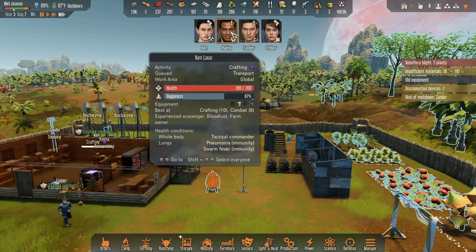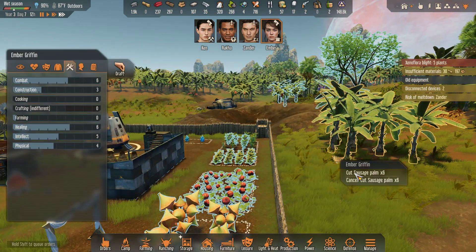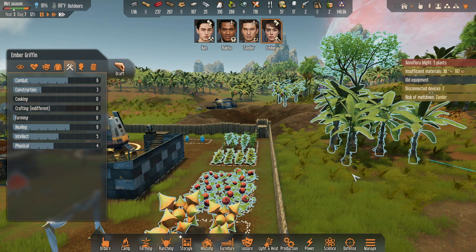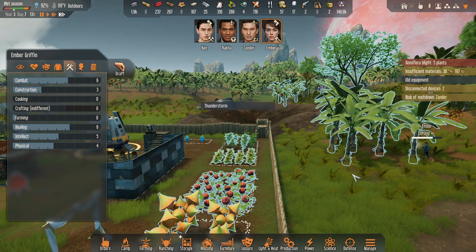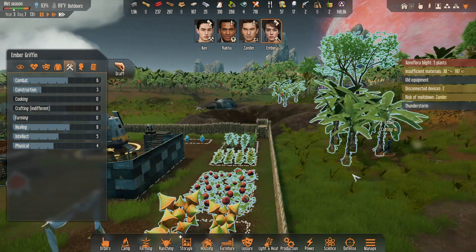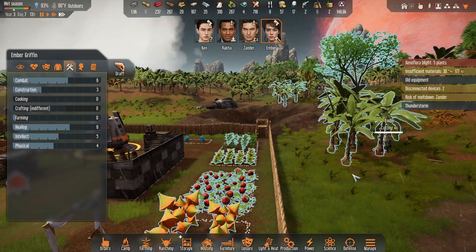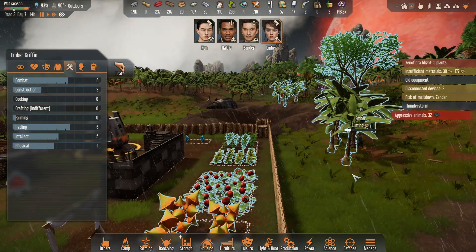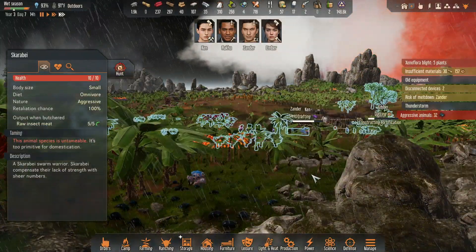Somebody needs to get to killing trees — all these. Because we need the wood. Aggressive animals — oh great. They're going to come right in here because it's all fully open, since nobody's building anything like they should be.